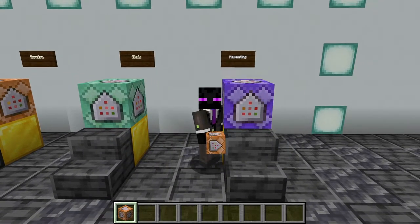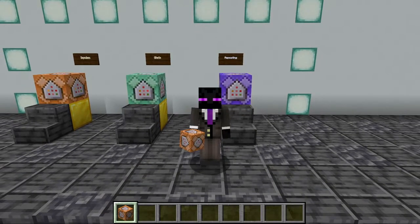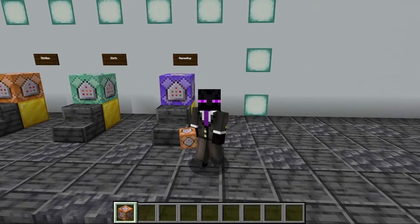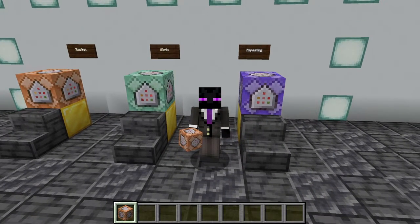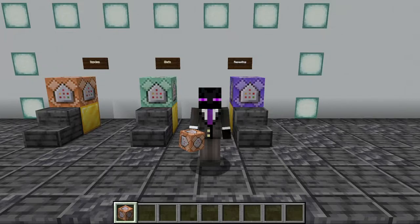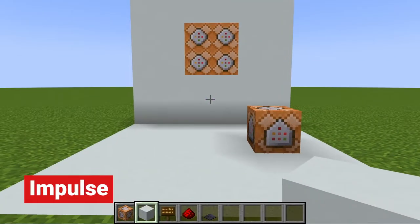The last command block type is the repeating command block, and repeating command blocks are insanely powerful. I use them all the time — like when I was detecting if a player entered a certain spot on the stairs. However, repeating command blocks can be power hungry because they run a command every single game tick. So you need to be really careful when using repeating command blocks because they can start to slow down your single player and multiplayer worlds.